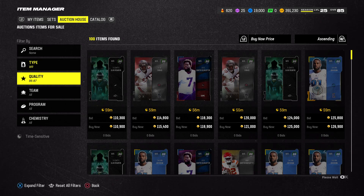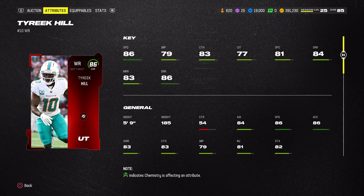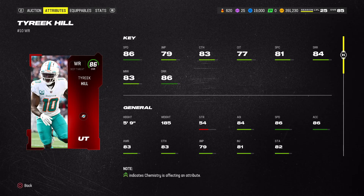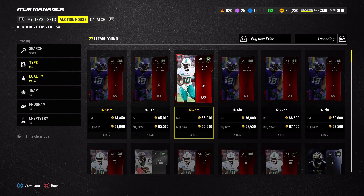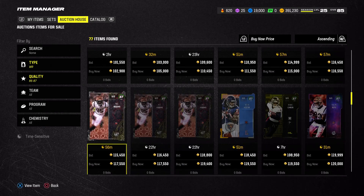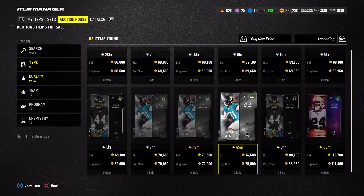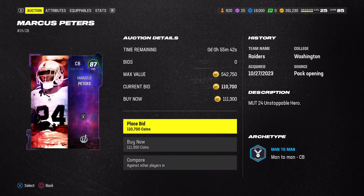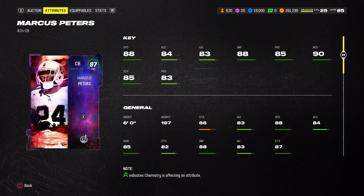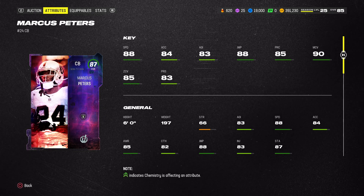Tyreek Hill — I know he's not that good anymore, but if you're really desperate for a fast receiver and you don't have a lot of coins, pick up Tyreek Hill. He has 86 speed and he's only like 60 to 70k at the most. Now for defense at cornerback, pick up Marcus Peters — he's on my team so I already know the player. He's got 88 speed and he's pretty good at knockouts in man-to-man coverage and can get some picks too.